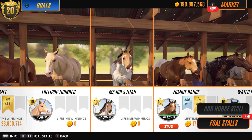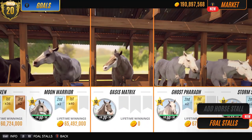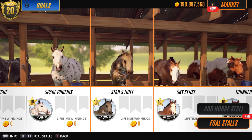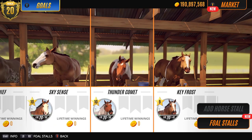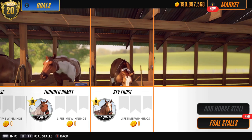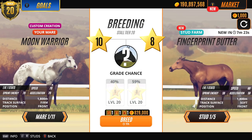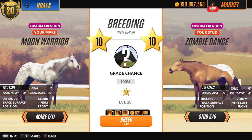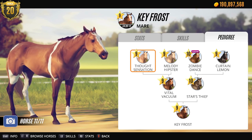Okay so that's where we're at right now. My stalls are looking full so I'm gonna have to do a purge at some point - figure out who I'm keeping, who's going, and who I'm gonna be breeding. I have no stables left as you can see, so what I'm gonna do is try and get a tier 10 from Key Frost - I'll set her up for breeding. Let me see which studs are there. I have Zombie Dance at the moment. Key Frost - who are your parents Key Frost? Okay so I can't do that with Zombie Dance. Maybe I'll just use a stud.